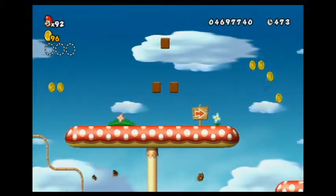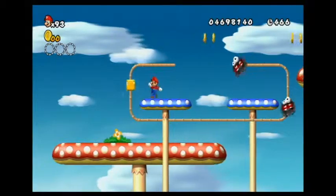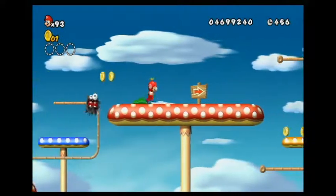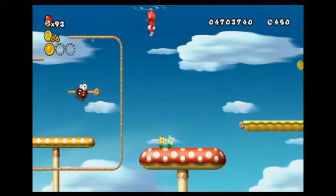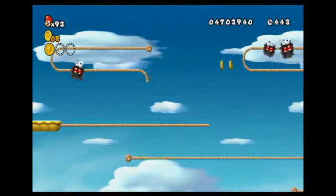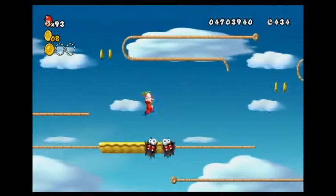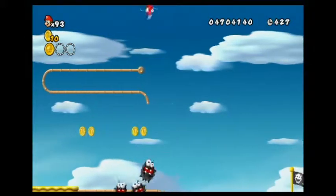One good thing about playing with multiple people is that the camera will zoom out when the players are farther apart. So that's helpful for finding star coins that are above the camera angle — like that one stage in World 6 with the Yoshi that gave me so much trouble because I couldn't see the star coin. So on times like that, if you have multiple players, that's useful. I'm pretty sure I can just fly away.